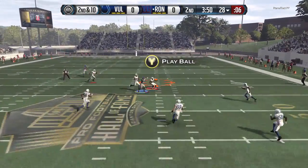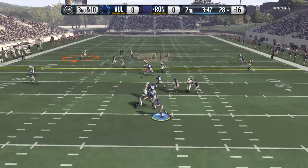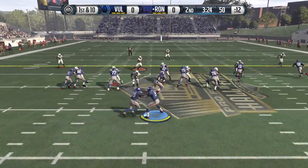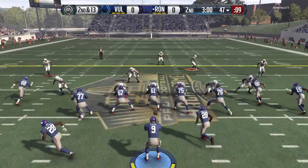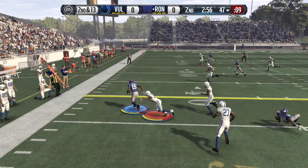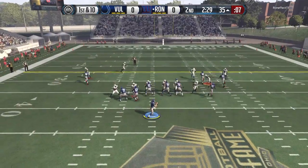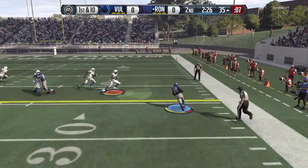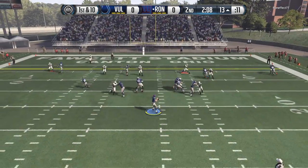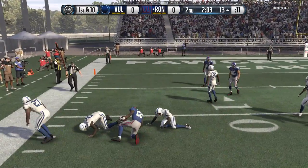Second down — looking to go deep with pressure in his face, he throws it into heavy traffic toward Tavon Austin. Not the smartest throw, but it's not picked off. On third down, he finds Heinz Ward for the first down — I believe he had Heinz Ward at the tight end position. Marshall Falk goes nowhere as Brandon Marshall the linebacker stuffs that one. Brandon Marshall the wide receiver then gets a first down on the drag route with nice yards after the catch. Marshall Falk gets wide open and takes the ball to the red zone, finding Falk out the backfield one more time for a gain of about three.